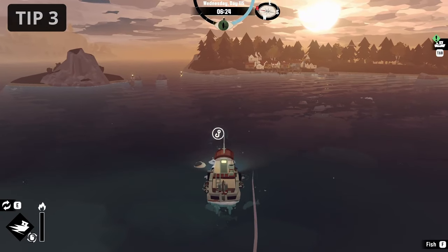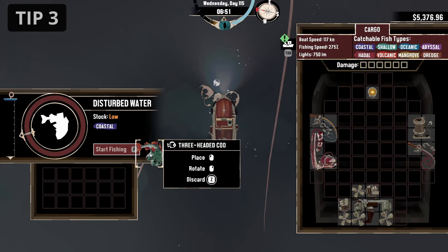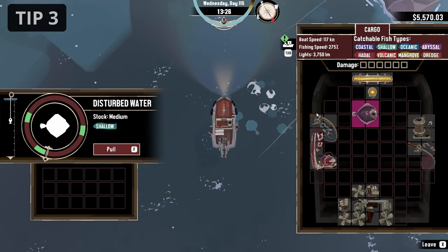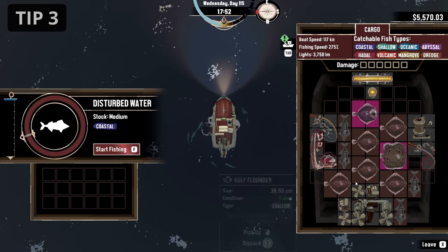Focus on catching high value fish. Although smaller fish are common and simple to catch, just stocking the inventory with these is not the most profitable strategy. Instead, focusing on bigger fish first and organizing the inventory around them will typically result in more storage space, less time spent and a bigger catch overall.